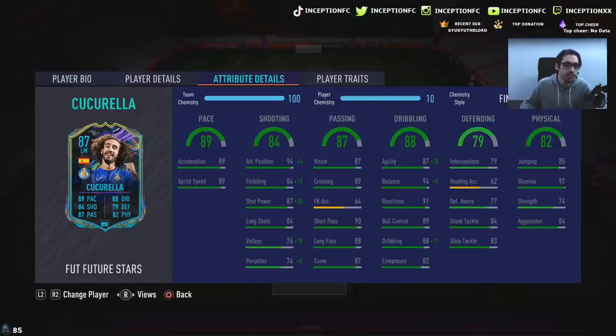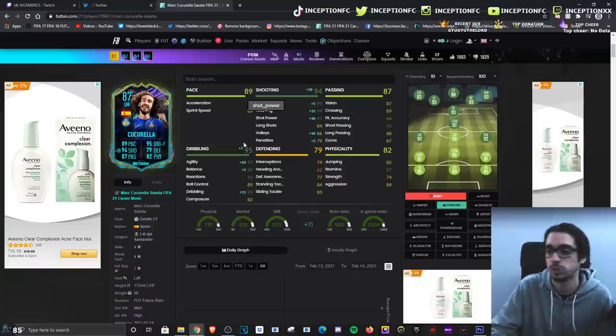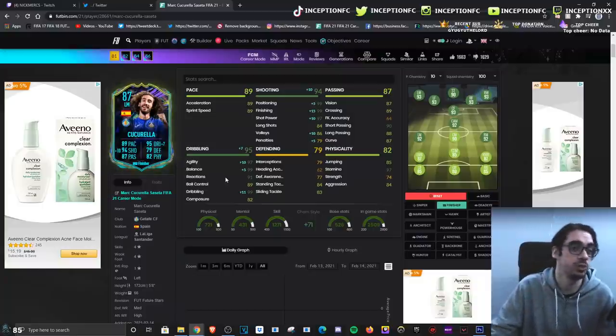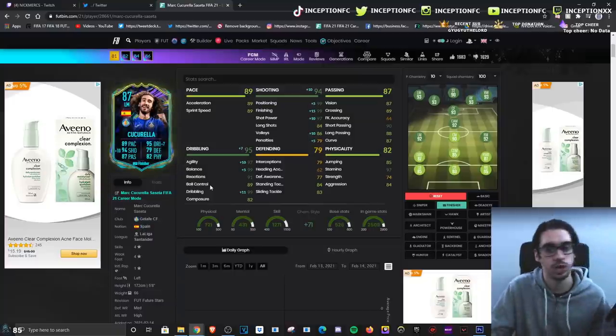He's got 94, 84, 87, 76 volleys with 82 composure. So we're obviously going to be giving him the finisher chemistry style to boost his shooting as much as possible while also boosting his dribbling. Because with the finisher chemistry style improvements, we're giving him 97, 99, 91, 89 — so ball control at 89 should be interesting, but hopefully he dribbles well in game.